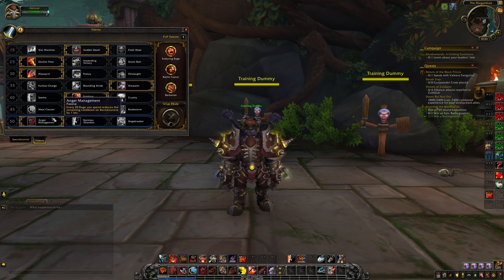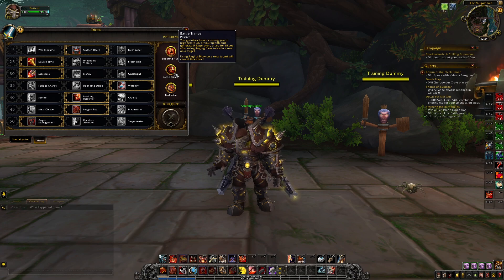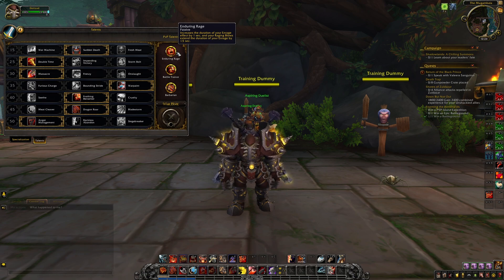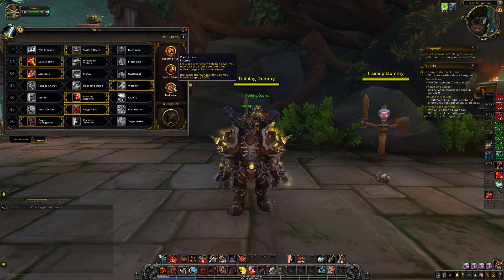For Fury PvP talents, I recommend Battle Trance, which helps tunnel down a single target by regenerating 3% of our health and 5 rage every 3 seconds for 18 seconds after using Raging Blow twice on the same target — swapping targets cancels the bonus. Enduring Rage makes Enrage last longer by adding a second to its duration and having Raging Blow extend Enrage by 1.5 seconds. Barbarian is a massive mobility increase, allowing us to use Heroic Leap a second time within 3 seconds of using it with no cooldown, and also increases the damage we deal when we land by 200%.